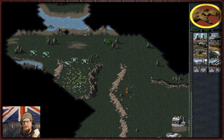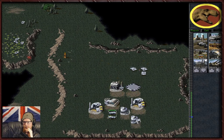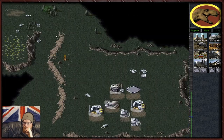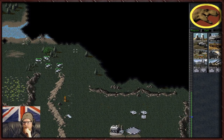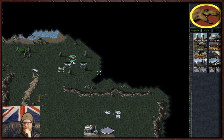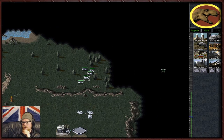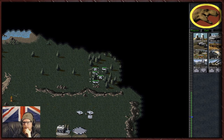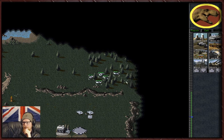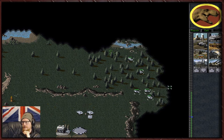Mammoths will regen their armor as well, which is really nice. So let's set both harvesters working to keep us financially stable whilst we go hunting with these boys to see what we can find. Found some raptors - raptors really will damage your tanks too, you need to be careful. I don't know how they do so much damage to an M1 Abrams, which is a serious bit of kit.